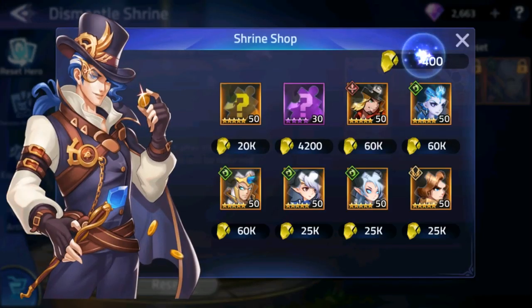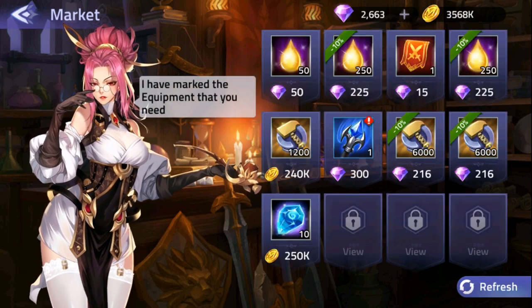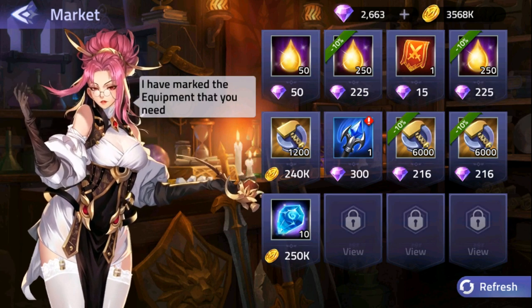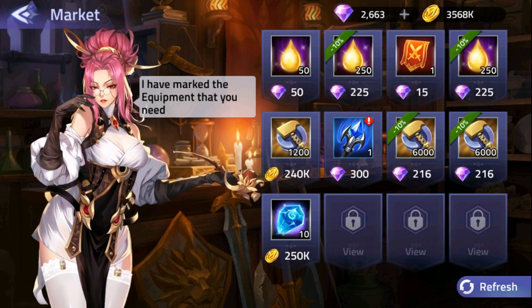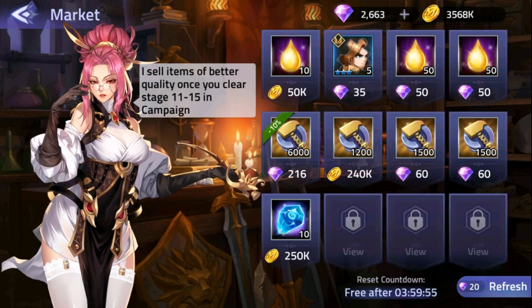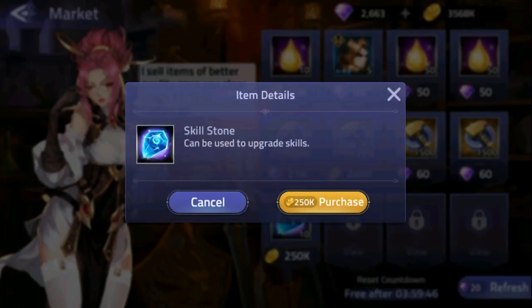Now let's find out what buildings and features you haven't been fully taking advantage of. First, we have the Market. The Market is an in-game store for purchasing items, which can include hero shards, arena entries, hero experience, advanced essence, equipment, and other essential items. You can also directly buy scrolls using gold or gems. You can refresh the store every 4 hours for free, or at a cost of 20 gems. Purchasing an item is a daily quest. Tip: skill stones are always needed later on and gold is not.